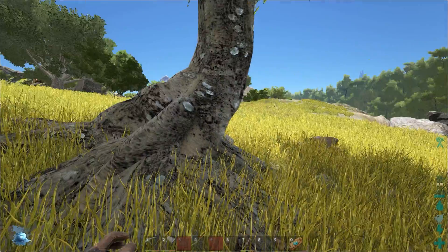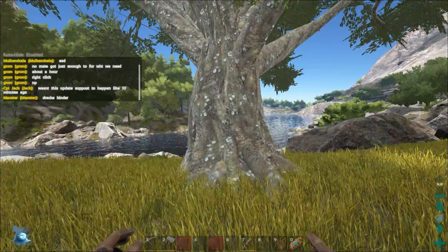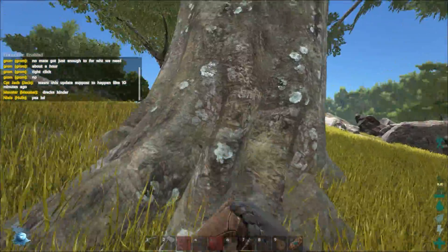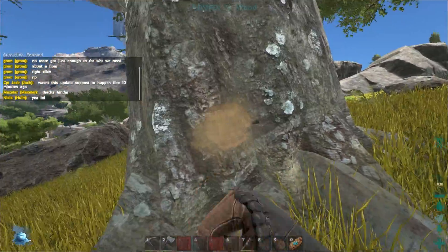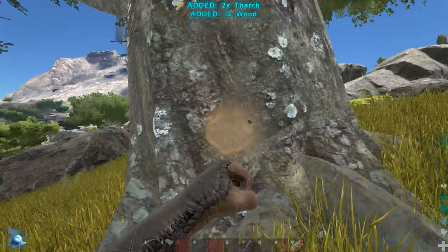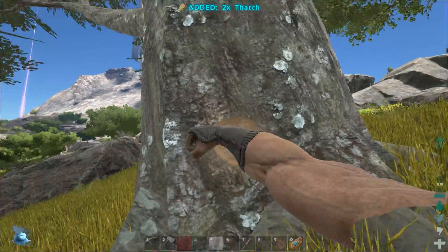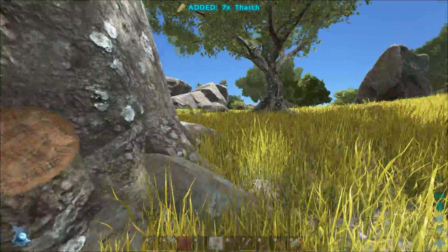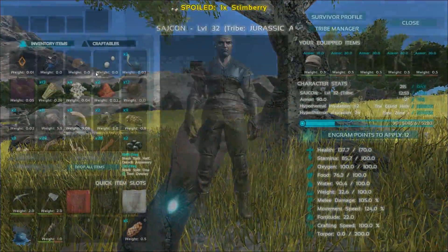As you don't have any tools when you first spawn into this world, you need to punch yourself some supplies and tools. So we're gonna start with punching a tree. You're actually gonna get hurt by doing this, but don't worry too much about it because you don't get that hurt and it doesn't really matter.